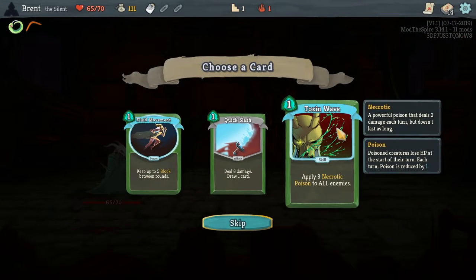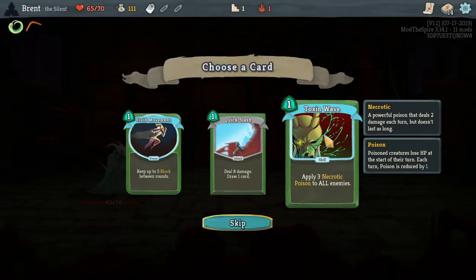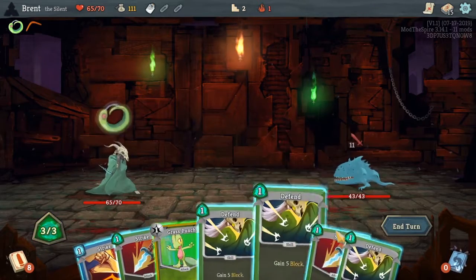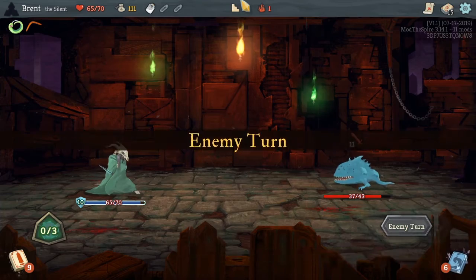Constant weakness. Because yeah, that's not an attack. Toxic wave between rounds — I guess so. Not really confident on if that's what I should have picked. Take one.